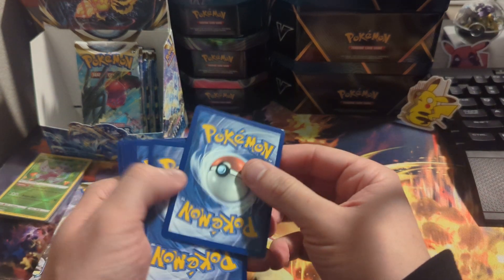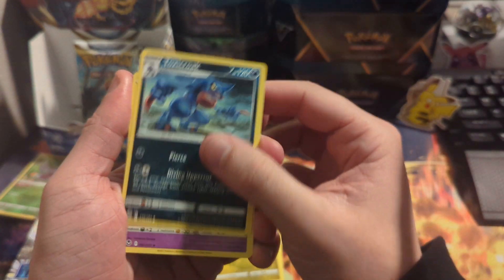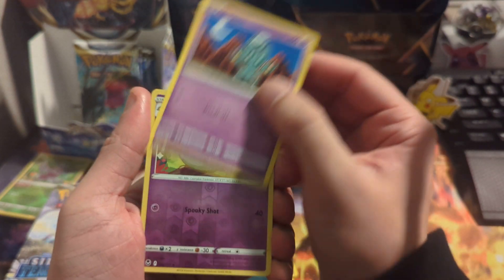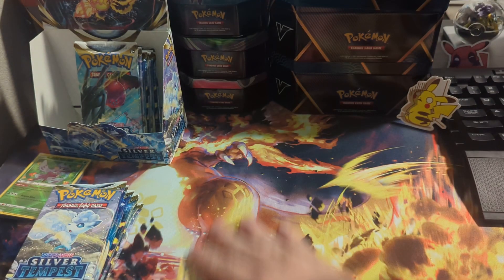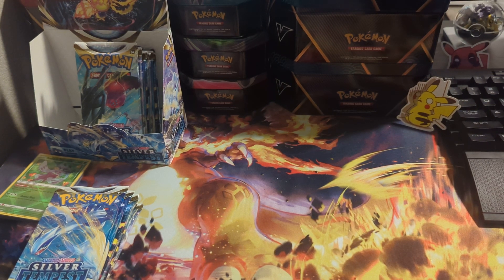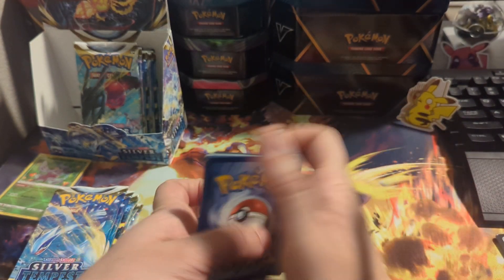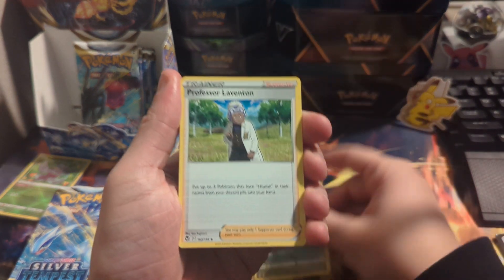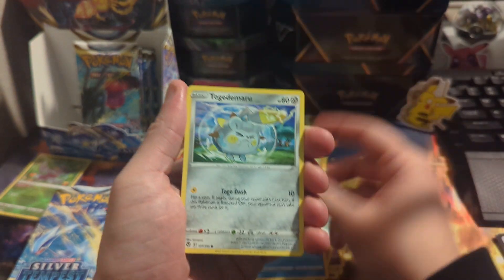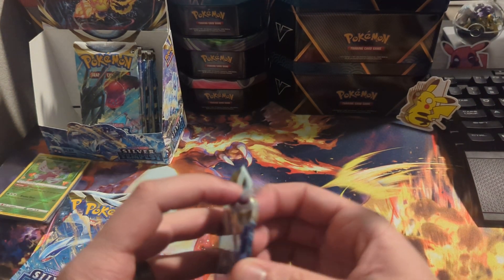Let's see what we can get — Dragonair, nice start! Jynx, Ralts, Croagunk, Celeosis, Zubat, and a non-holo. There's the code. Here we go — Toxapex, Professor Drac, Foongus, Sandygast, Relicanth, Hawlucha reverse, and another non-holo.